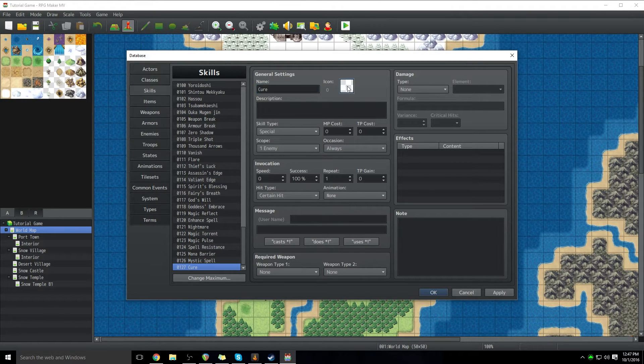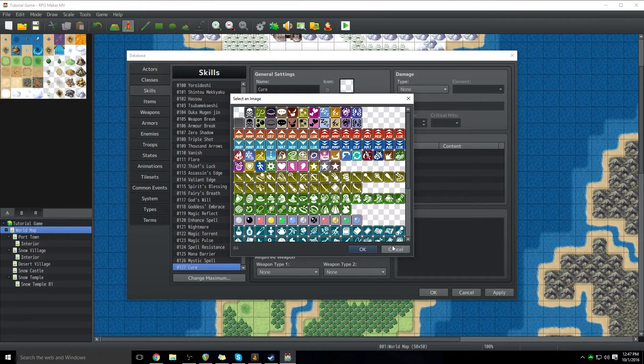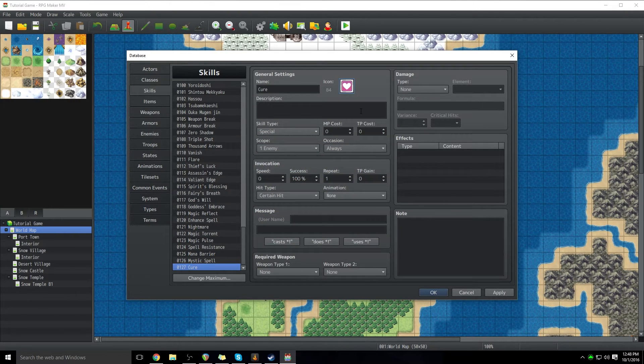We're going to choose an icon. We're going to go with the heart. Click OK. And then in the description box, you just basically type in a basic description of the spell — 'A basic cure spell.'